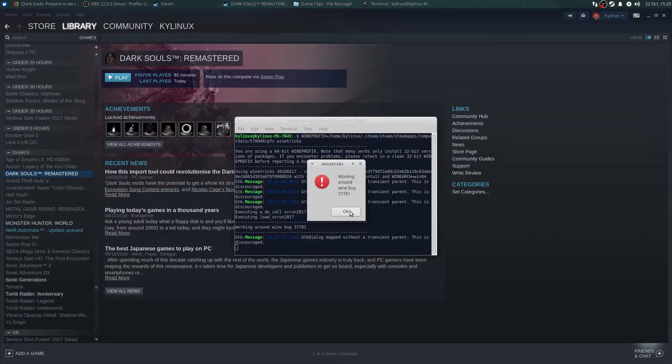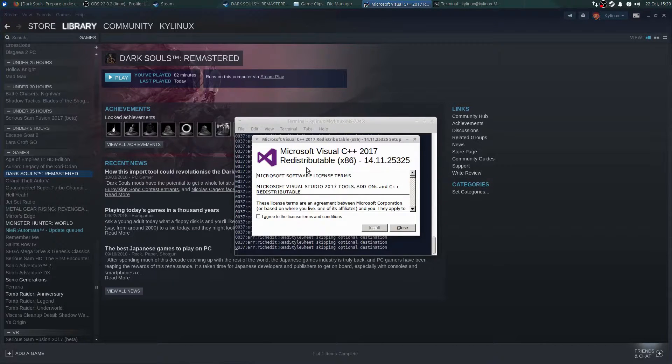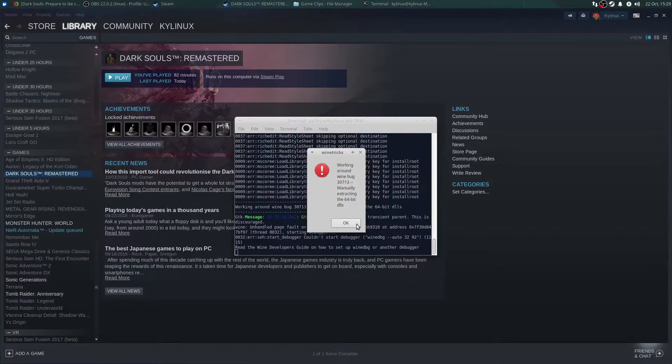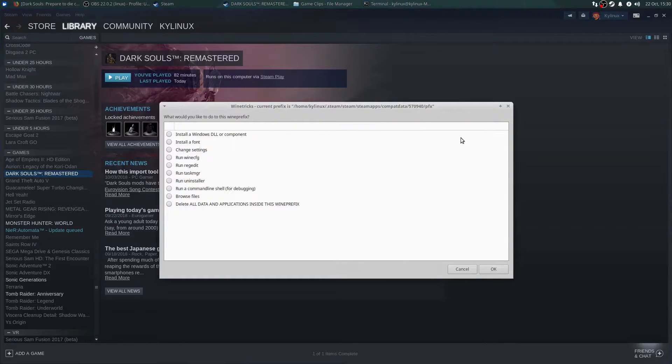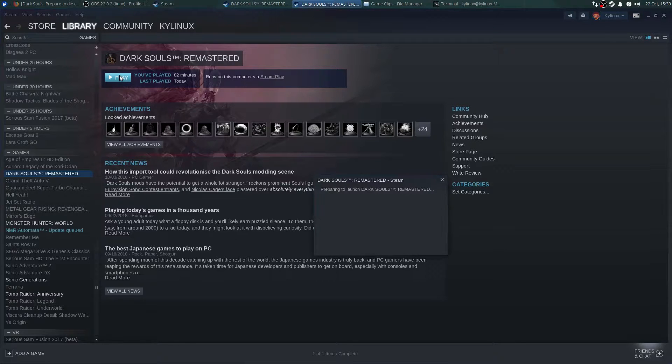You might get a 'working around wine bug' dialog — just click OK through those. Microsoft Visual C++ 2017 is what you're installing. Agree to the license terms and hit install. I do recommend reading licenses before you agree to them. Once it's done setting up, click close, then OK. Winetricks will pop back up — don't do anything else, just close it. It'll pop back up again — close once more. Now if you try firing up the game, it should run.